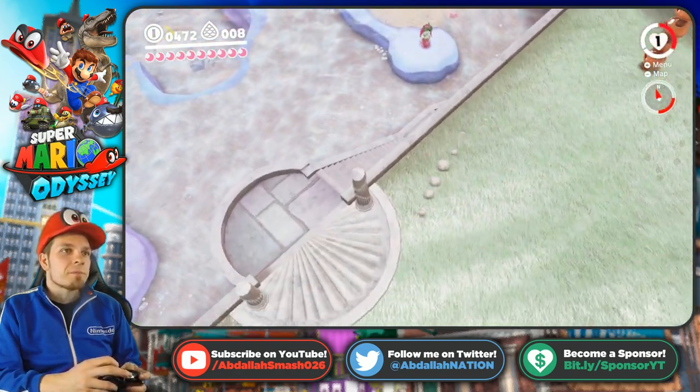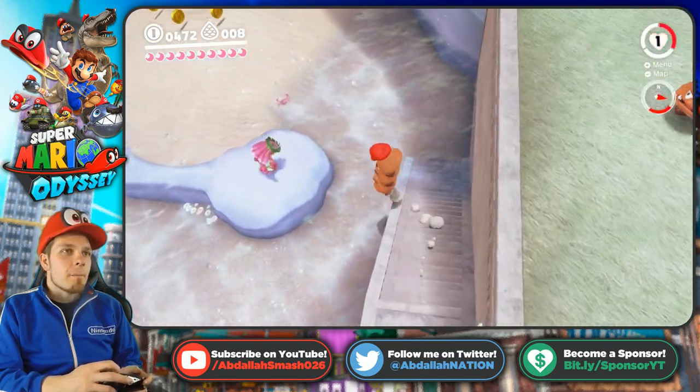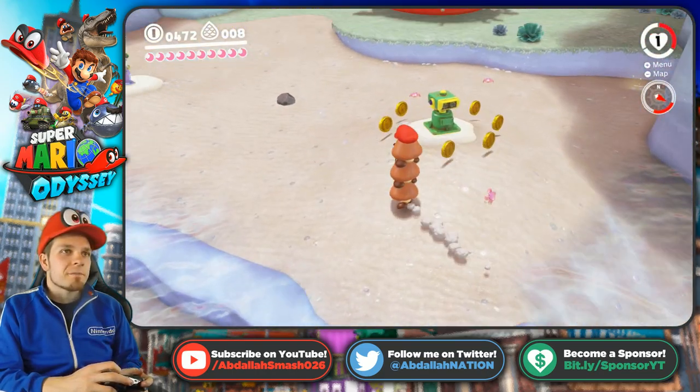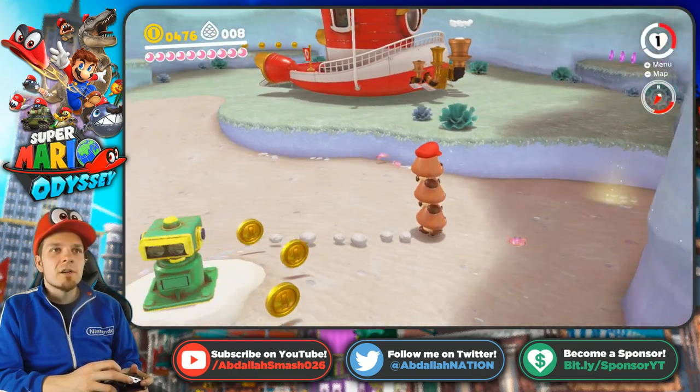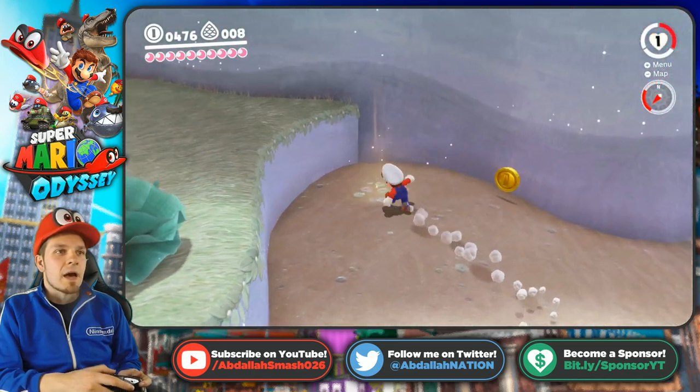We got to make this jump. Whenever you see a female Goomba, you need to make a big jump over to her. Wasn't she over here? I don't know — did I see her? No, I didn't see her. That's a post-game thing. Never mind that.